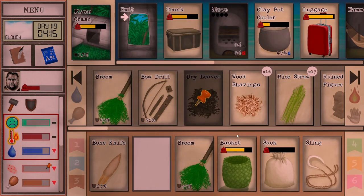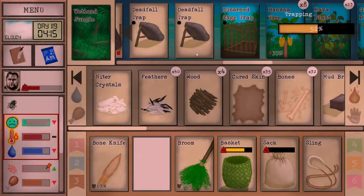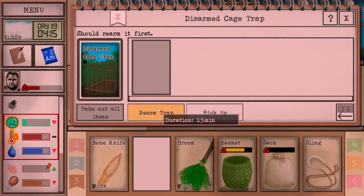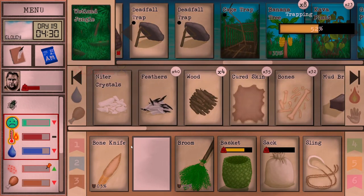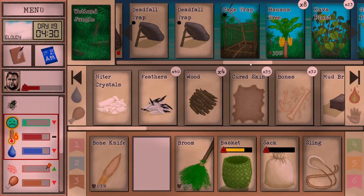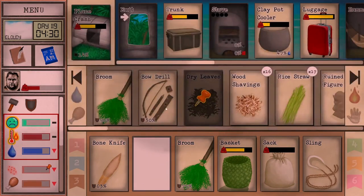Hello everyone, this is Furnacelycon here to continue Card Survival. We're going to go make a shield. This trap got triggered — let's rearm it and see if we can get a photo of our monitor lizard. I also want to start preparing the cave.